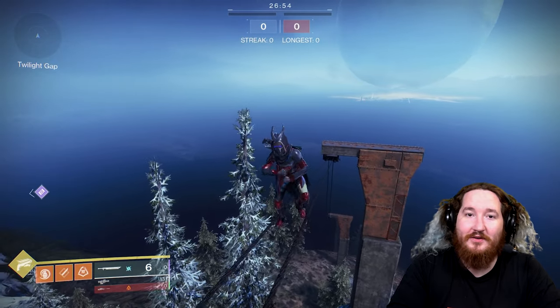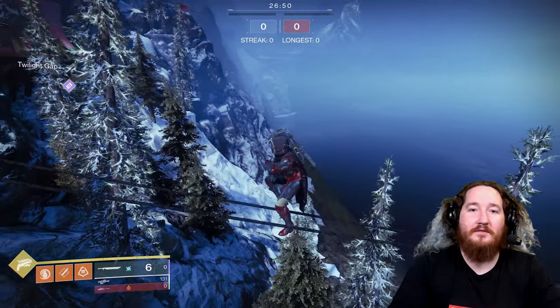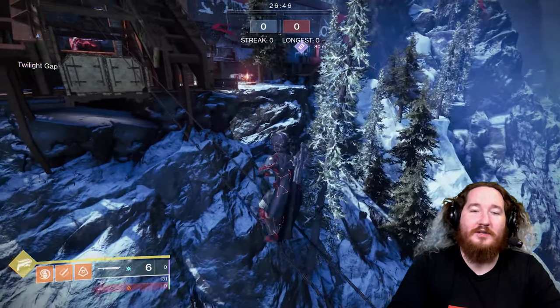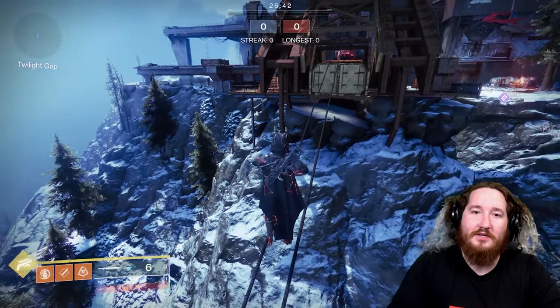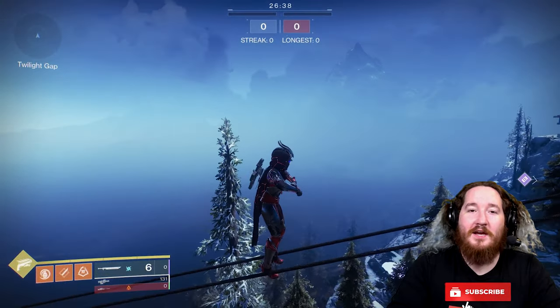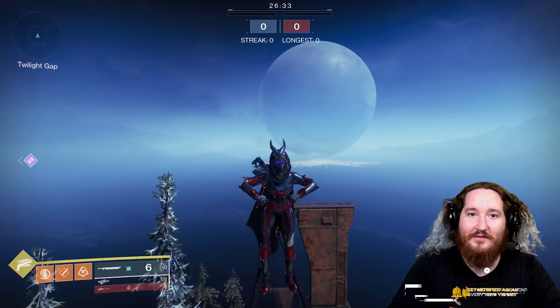Welcome back to another wonderful episode of Let's Glitch, an ongoing series where we take advantage of in-game mechanics to find secrets and new discoveries in some of our favorite games. Today, we will be exploring the Crucible map Twilight Gap in Destiny 2. If you enjoy this type of content, please do consider subscribing. Don't forget to leave a comment below with your favorite spot and what you want us to glitch out of next time.